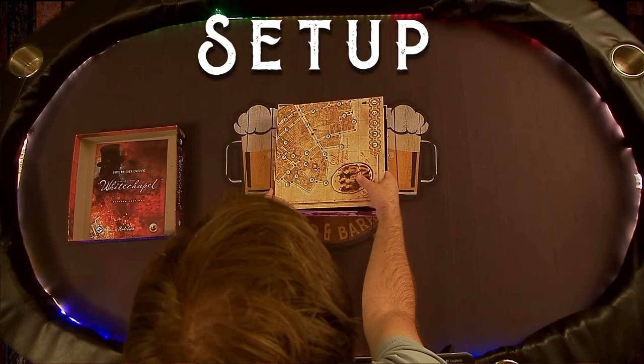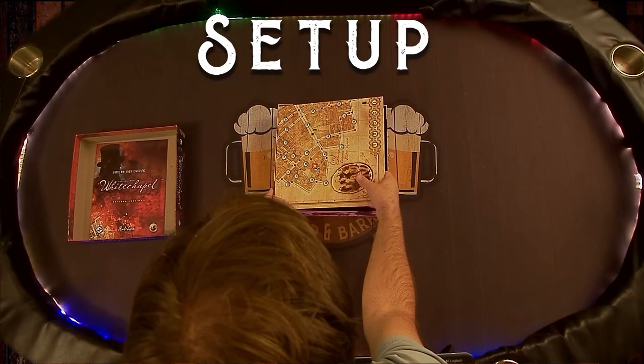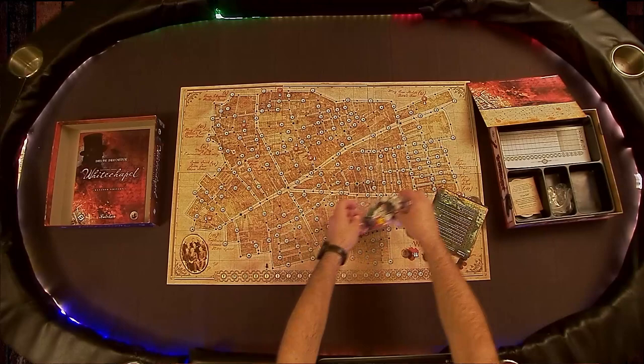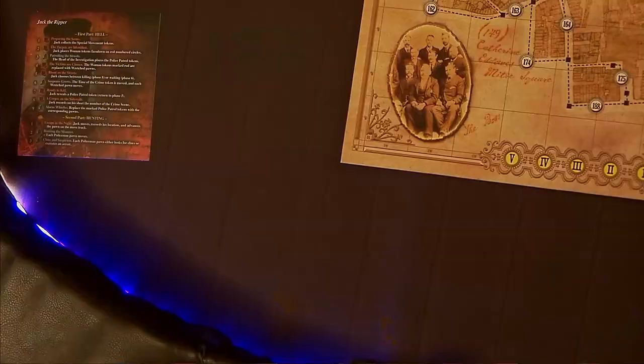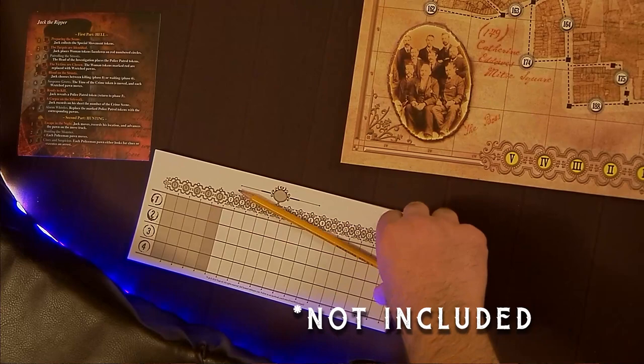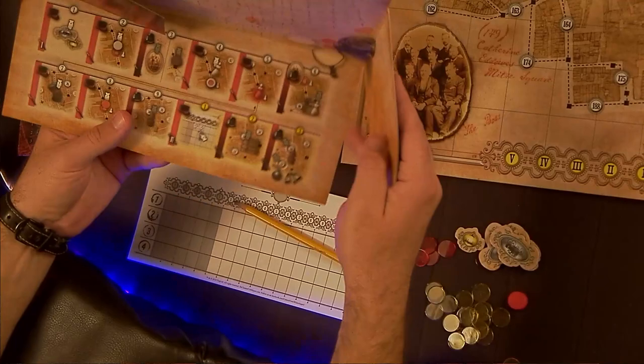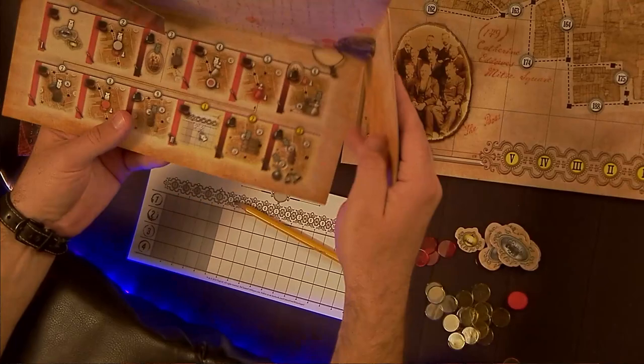Lay out the game board and choose one player to play as Jack. Divvy up the five police pawns amongst the rest of the group, however you collectively feel, and give everyone a reference card. Give Jack a fresh move track sheet, a pencil, all the crime scene markers, clue markers, the alley and coach special movement tokens, the time of the crime token, and the Jack the Ripper screen to hide the move track sheet behind.